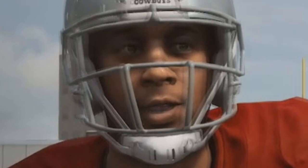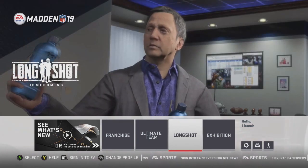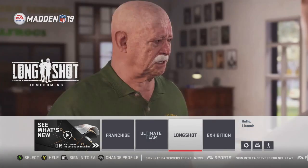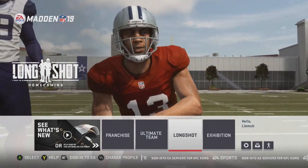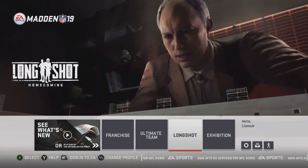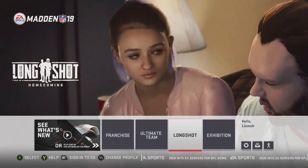And Bill Cowher — yep, Bill freaking Cowher. That wasn't the original intent of the video, but you'll see why it's in the title. We all know you can create a player or change a player's face to Devin Wade or Colt Cruz and play with him like that, but in today's video I'm actually going to show you how to start a franchise and pick up where Madden 19 Longshot ends — playing with the legitimate Devin Wade.